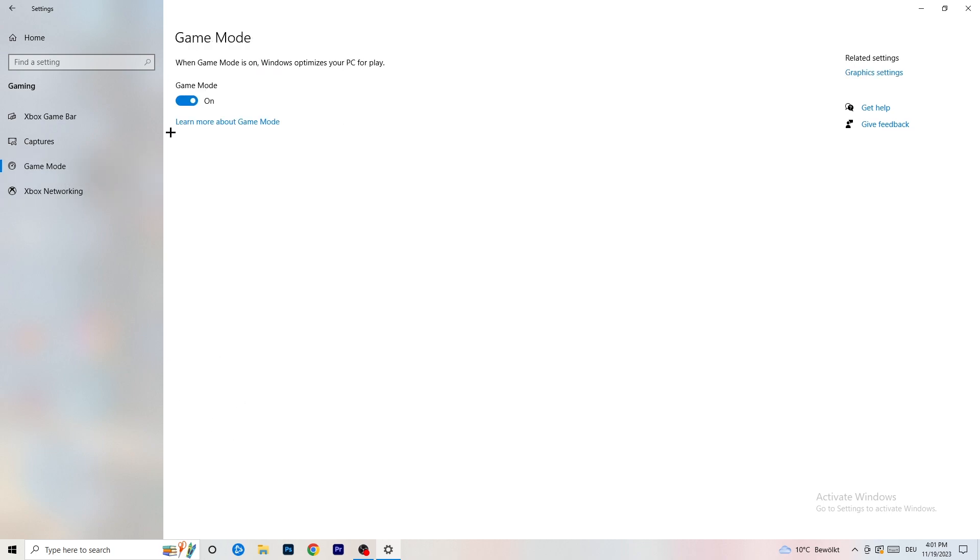Also turn off audio recording in the background. Next, go to Game Mode on the left-hand side. This one you need to check for yourself — on my PC it works better with Game Mode on, but on some PCs it won't. Turn it on, check it, turn it off, check it, and stick with whichever option works better for you.